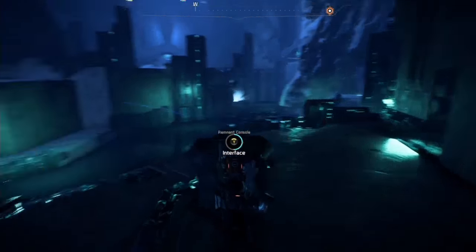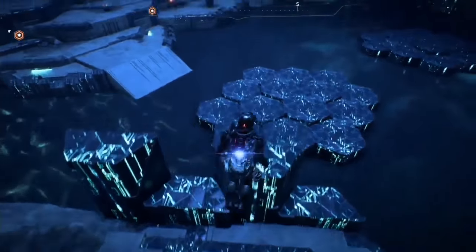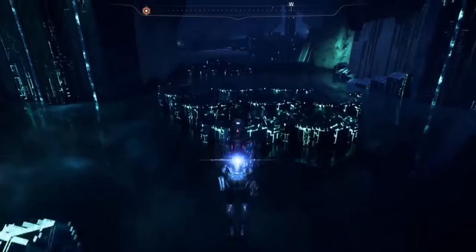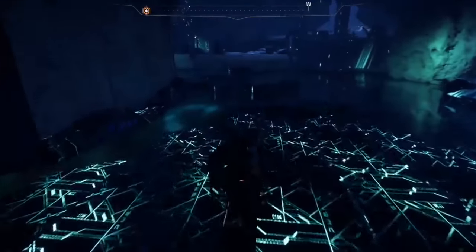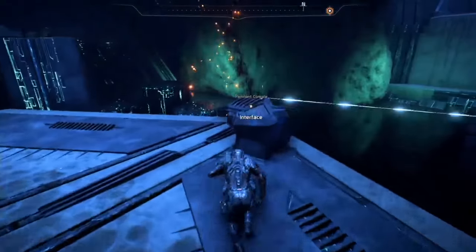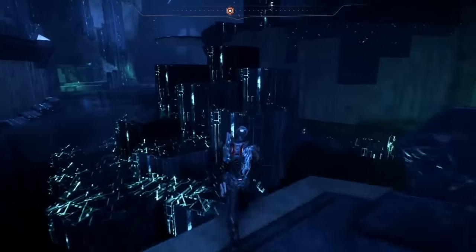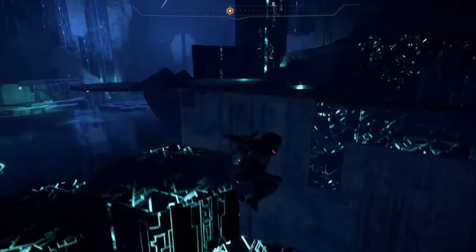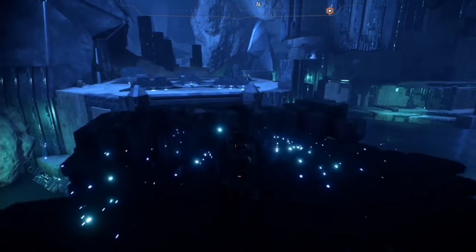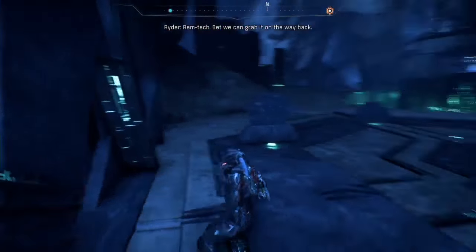You're going to want to activate this remnant console right here, and then head back to the first console that we activated and reactivate it so that it changes the path so you can escape and pick up the rem tech. Because when you have that console activated in the secondary position — the position that it's not currently in — this bridge right here will not form, and the door to the left which houses the rem tech chest will be closed with a solid door behind it.